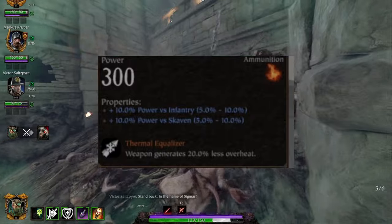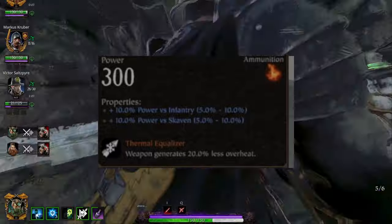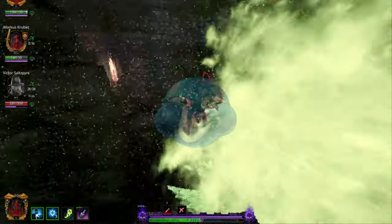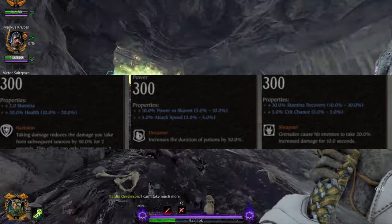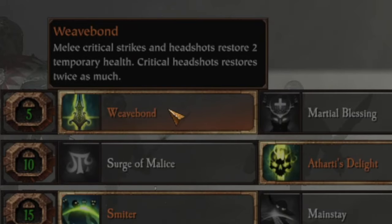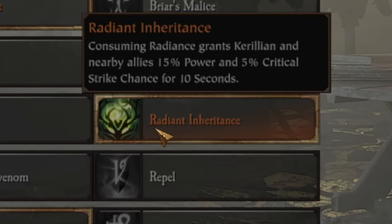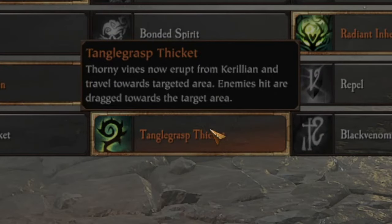For her ranged slot, the thorn staff is probably the elf's best weapon — minus the javelin — providing infinite ammo and being able to lift enemies in the air, like Packmasters or rattling gunners unloading into your team. Her talents are Weavebond, Smiter, Radiant Inheritance, Recursive Venom for extra damage, and Tangle Grasp Thicket.